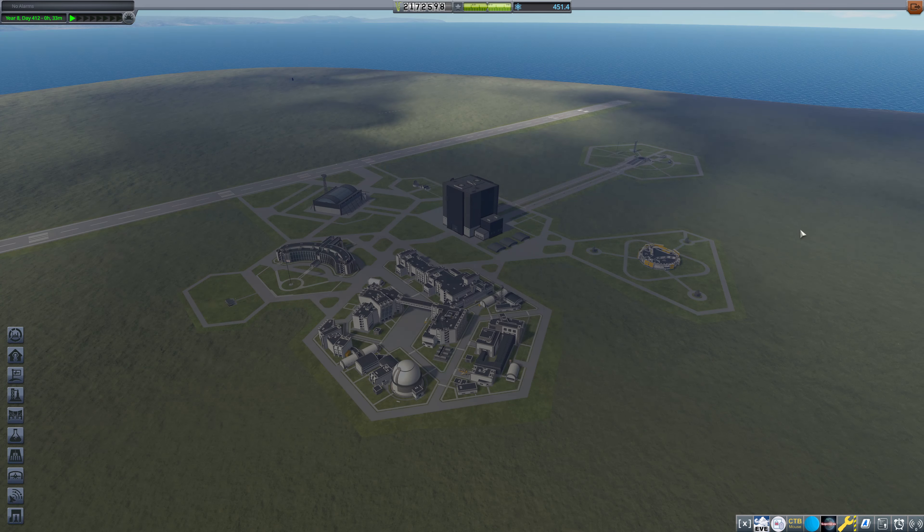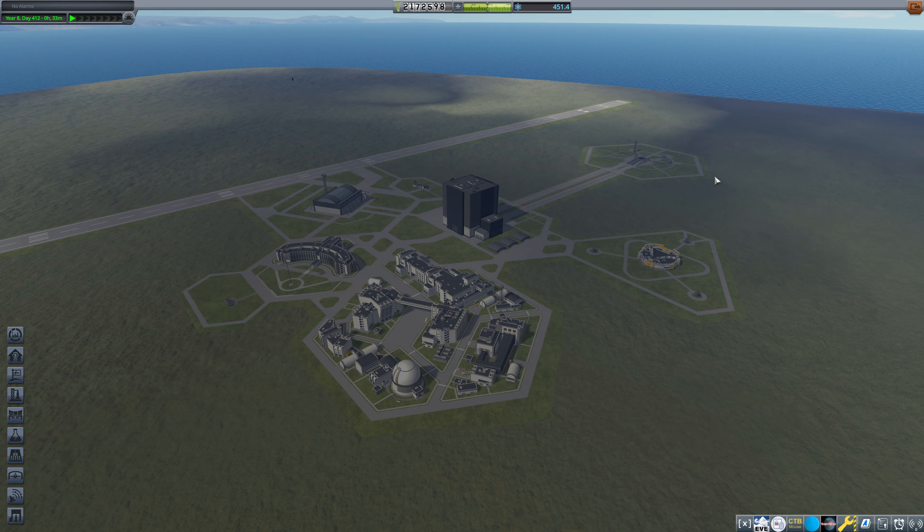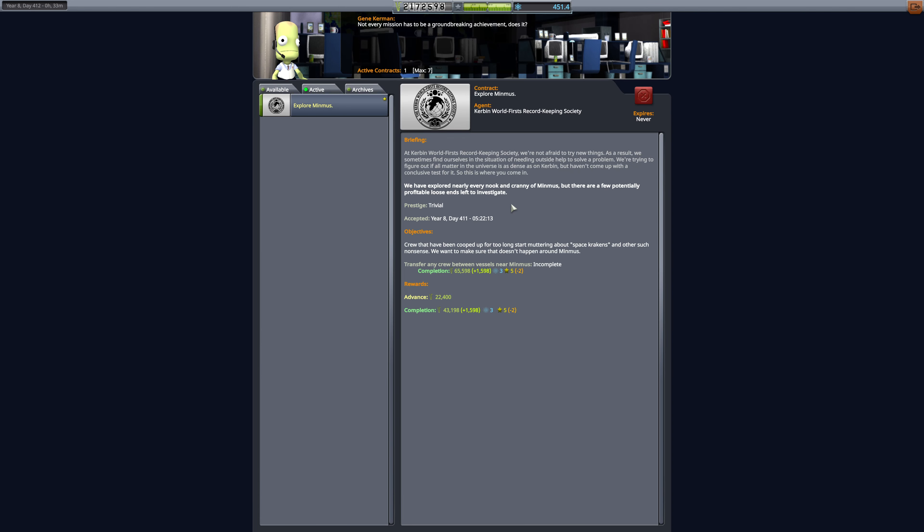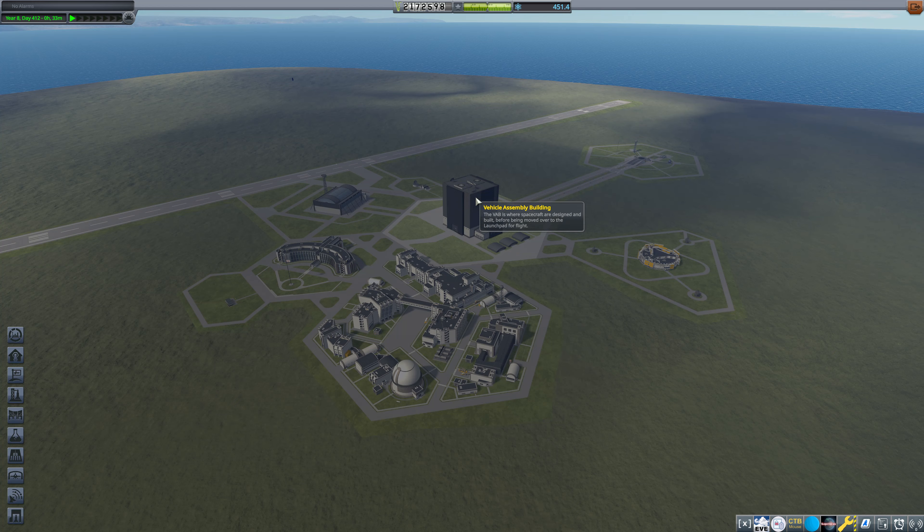Hello everybody, and welcome back to Kerbal Space Program, where we need to get this contract done - this exploration contract to transfer crew between vessels near Minmus. It's really, really boring. But we gotta get it done so that we can move on to more interesting things.